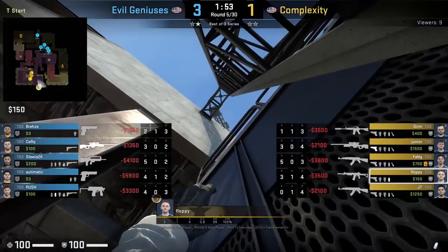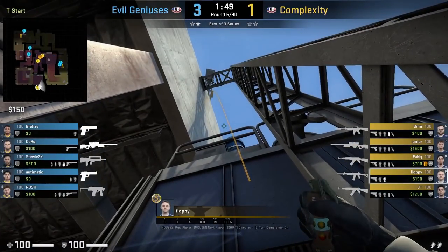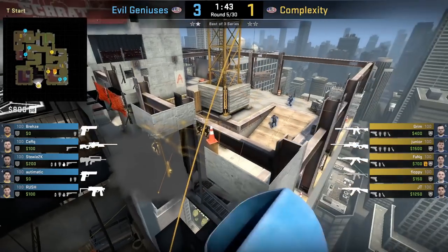Floppy smokes top yellow at the start of the round then follows it up with flashes that will blind any CTs at top ramp as Complexity take fast ramp. If you want to see the full breakdown of this tactic, it's in my Discord video number 322.